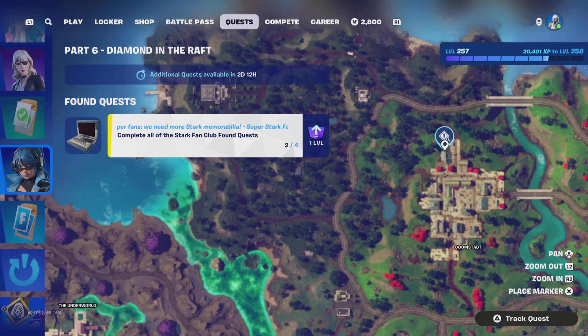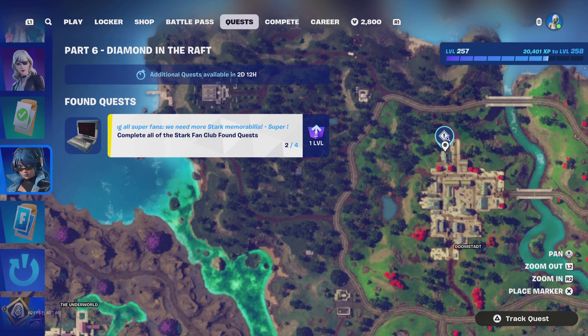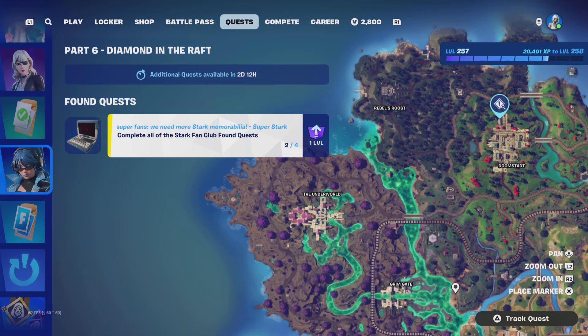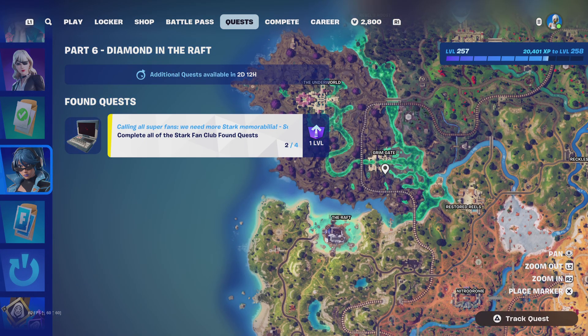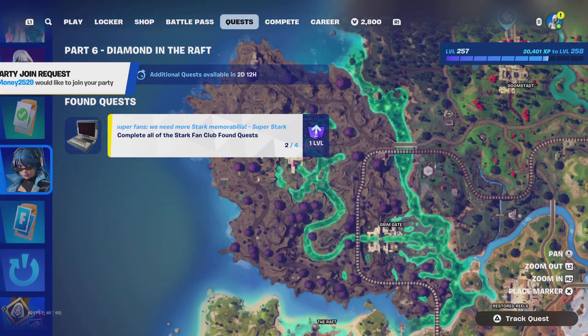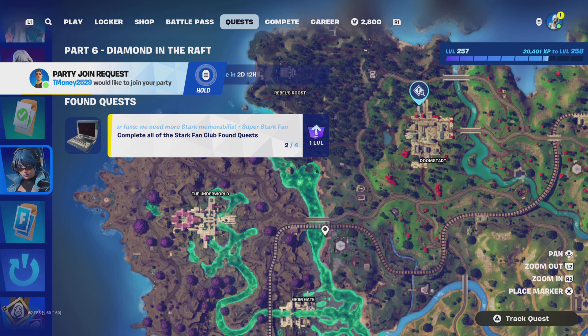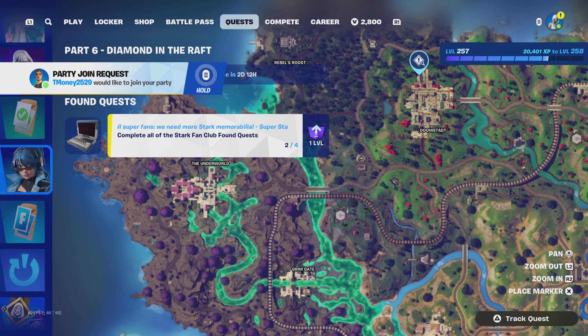They're really difficult quests. Basically what you gotta do — there's gonna be a little machine under this house. That's where they call it the Iron Man Fan Club. You're gonna interact with the little machine; it's gonna tell you to go to a specific place. The first quest is to go to one of these hexagon spots where the ships land, and you're gonna open one of the Stark chests. Once you open a Stark chest, you're gonna get some glasses that are part of the quests, and you're gonna take those and bring it back all the way over here to Doomstat.